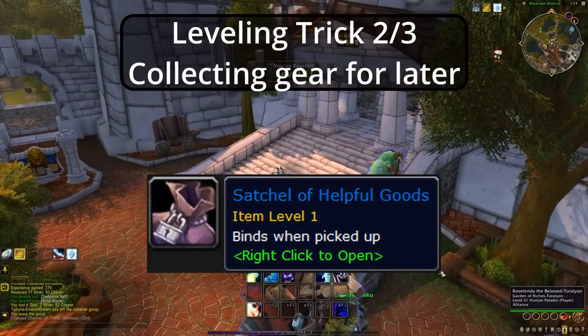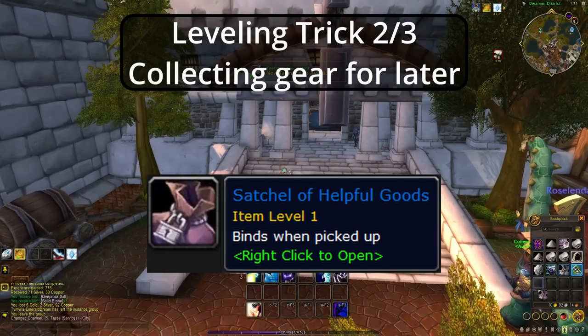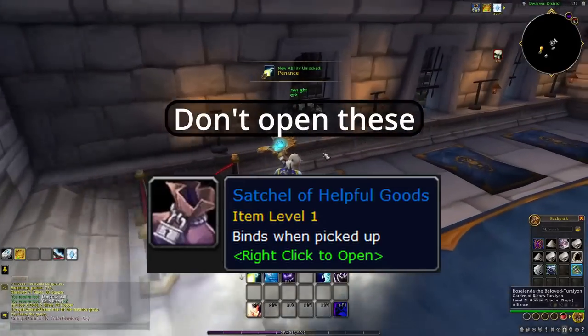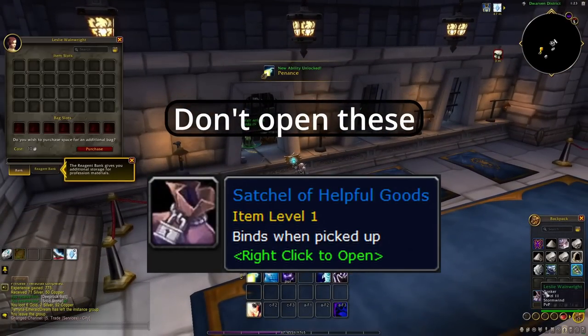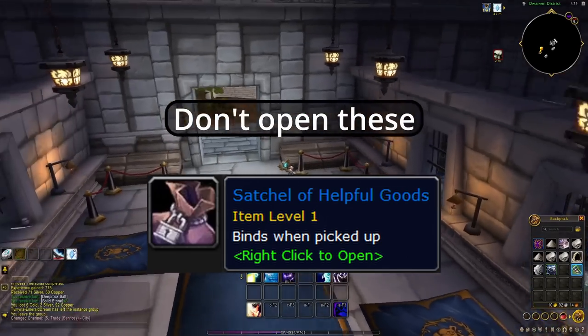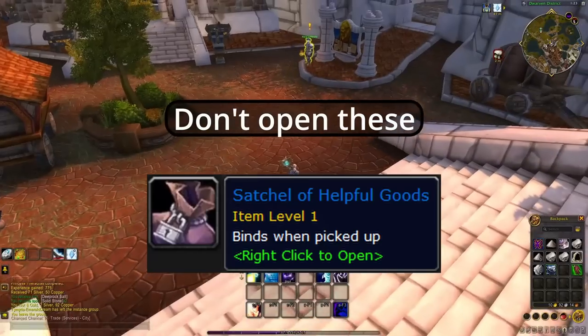Back to the Satchel of Helpful Goods — you will get one every time you complete a random dungeon, and opening it will give you a piece of gear appropriate for your level. Here's the second bit of tomfoolery: don't open these. Put them in your bank instead. The reason being is that the level of the gear is decided when you open the satchel, not when you get it, and they will be much more helpful later on.